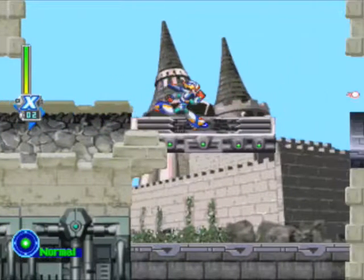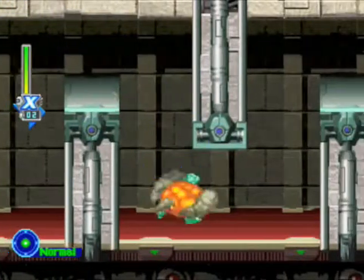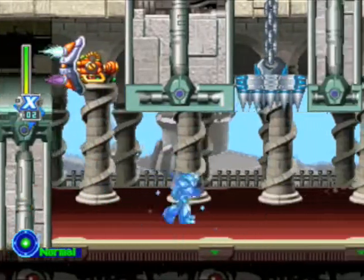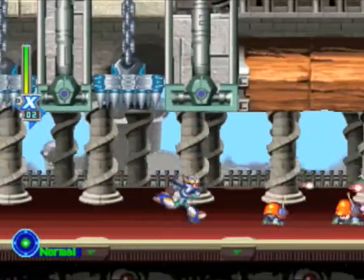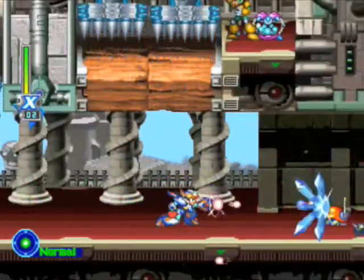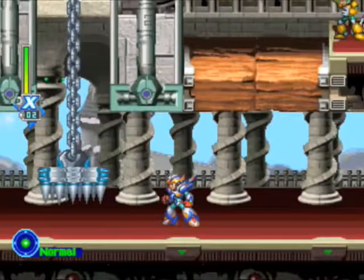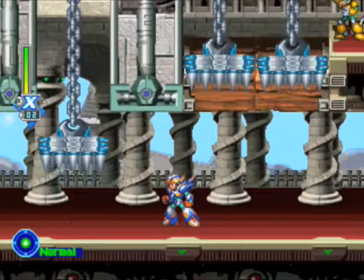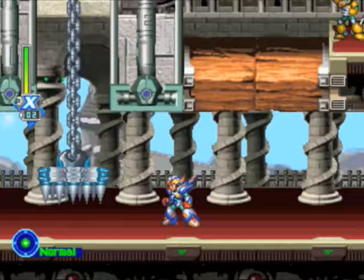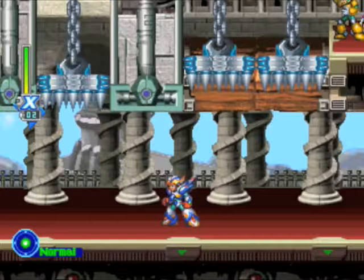That's one of the four heart tanks that only X can get. And obviously Zero doesn't get anything to walk on spikes. Oh, we got the Buster Plus — that's good. I can't use that on the 4th Armor anyway, but I can use that on Falcon Armor. Well, no, Falcon Armor has only got two slots. Do we want Virus Buster or do we want Buster Plus? Buster Plus is a more powerful Buster. Let's remove Virus Buster for now.